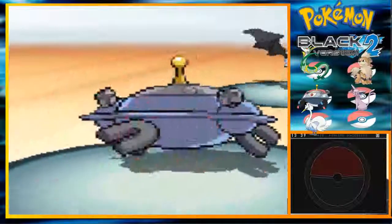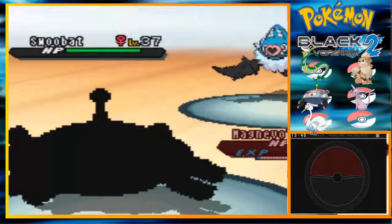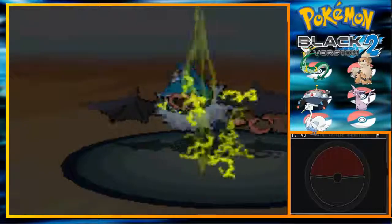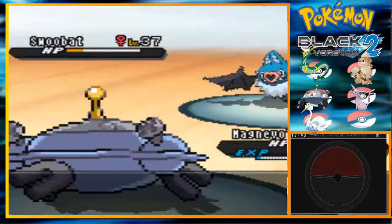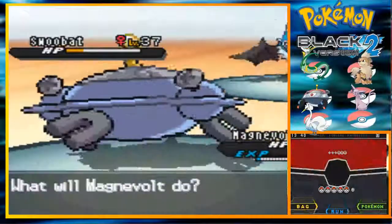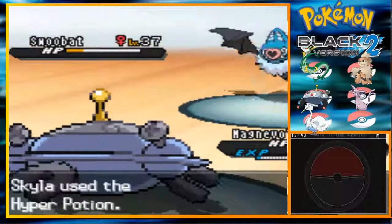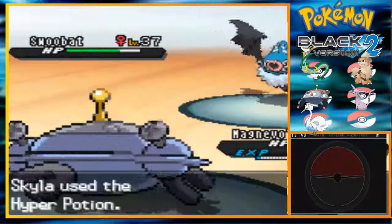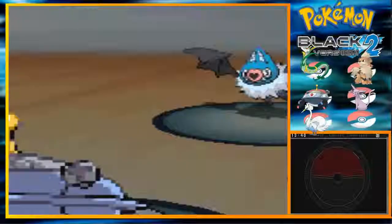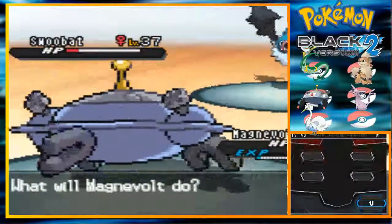Her moves are Heart Stamp, Attract, Acrobatics, and Assurance. In Challenge Mode it's level 40 with moves Psychic, Acrobatics, Energy Ball and Attract. She also has a Sigilyph if you're playing Challenge Mode — level 40 with Psychic, Hypnosis, Air Cutter and Flash Cannon.